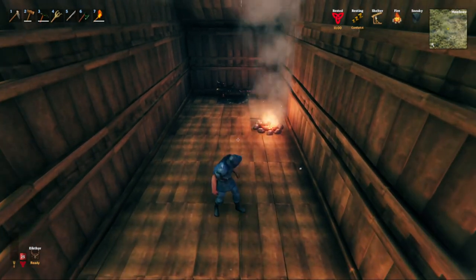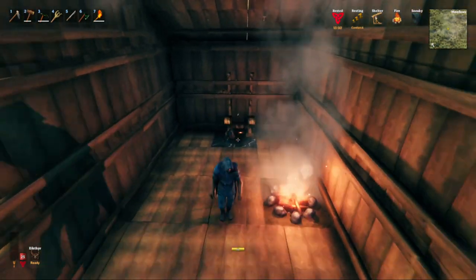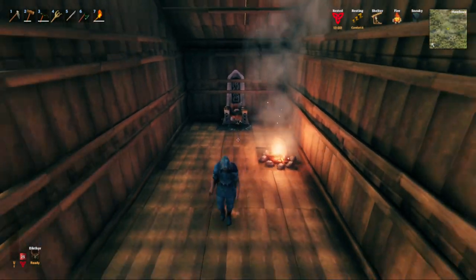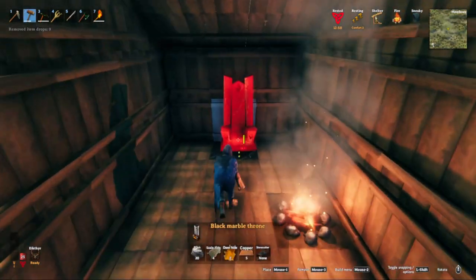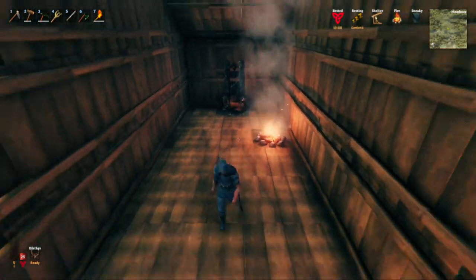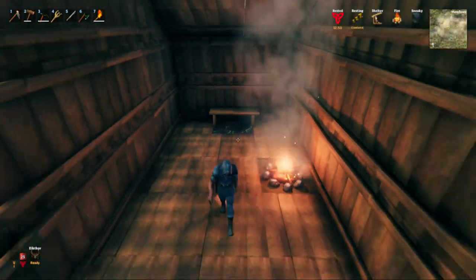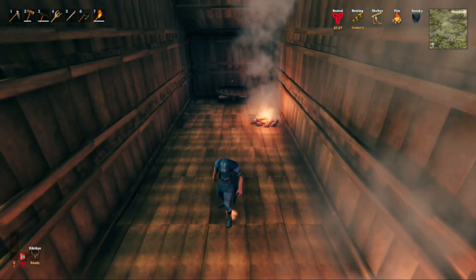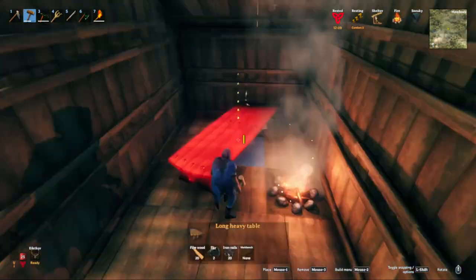The 10-meter range on these items does originate from the center point of the item, which means a long heavy table will seem like it reaches farther than a round table because the center point is pushed off the wall that much farther — but in reality it's taking up most of the room it provides comfort to. So when you have two items tied in comfort level, it's typically better to go with the smaller item because it does not absorb as much of the room.